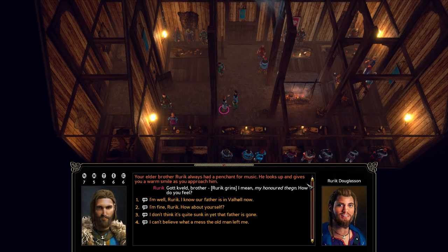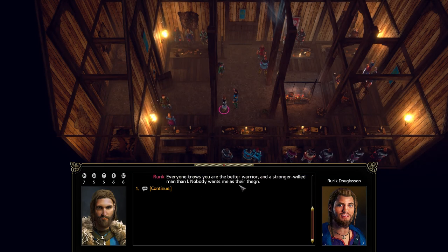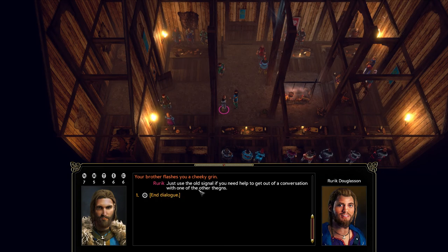Your elder brother Rurik always has a penchant for music. He gives you a warm smile as you approach. 'Greetings brother — I mean, my honored thane. How do you feel?' I'm going to play a nice guy in this, so I say: 'I'm well. I know our father is in Valhalla now.' Rurik smiles — he's certain Odin would have to be a fool not to accept a warrior like him. He tells me everyone knows I'm the better warrior, nobody wants him as thane, and the clansmen are almost as relieved as he is. He jokes to use the old bat signal if I need help getting out of a conversation.